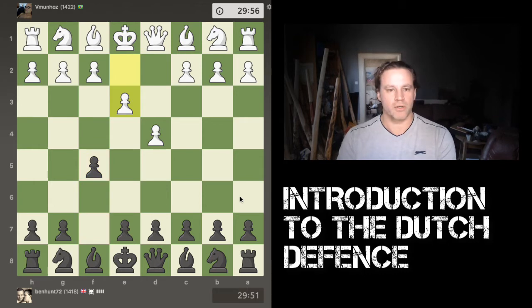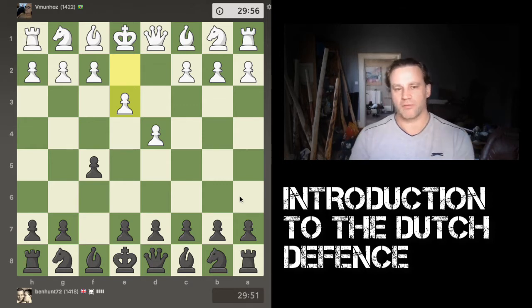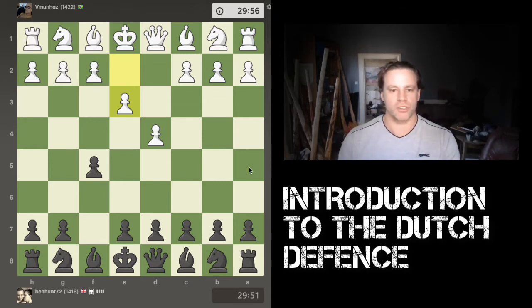In this game I'm playing an opponent in the 1400 rating range. For his second move he played e3, shoring up the d4 pawn. Another quite common move you'll see is c4, which tends to be probably the most common, with the idea of bringing the knight out behind those two pawns to create a solid control over the center.